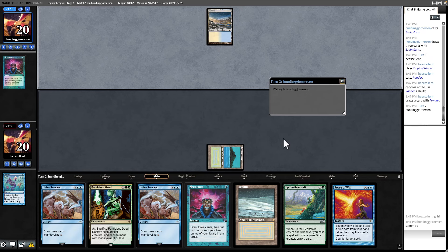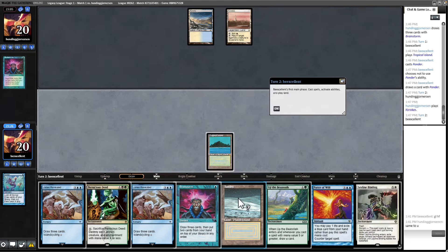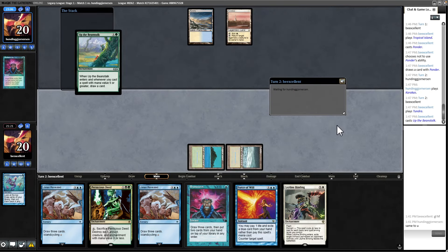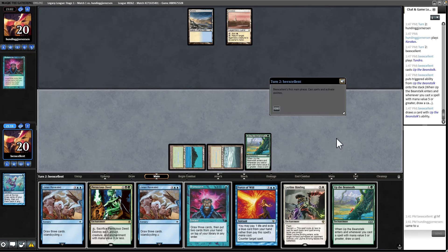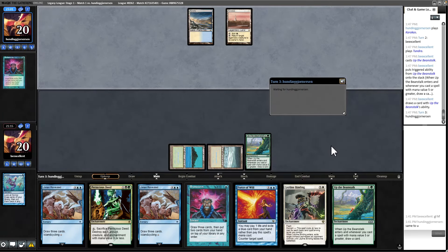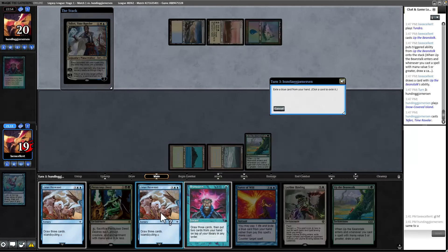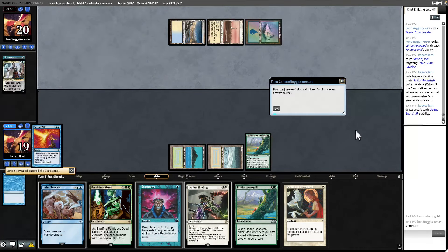Karakas is pretty strong against our deck, but they are having a really slow start, which we welcome. I'm going to go ahead and cast Beanstalk. They would definitely Force it if they could, but apparently they can't. So for the rest of this game, we're likely to have Beanstalk on the table, which is very strong. Pernicious Deed is pretty bad right now, so we might want to Brainstorm to shuffle it away. Unfortunately we're Forcing their spell but only get one Beanstalk trigger.